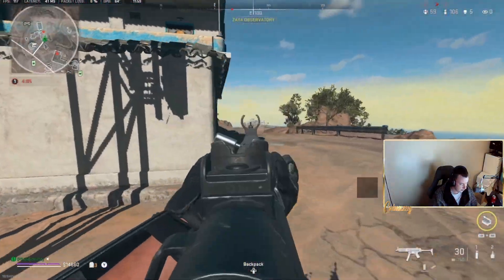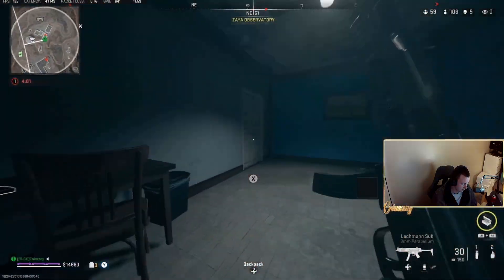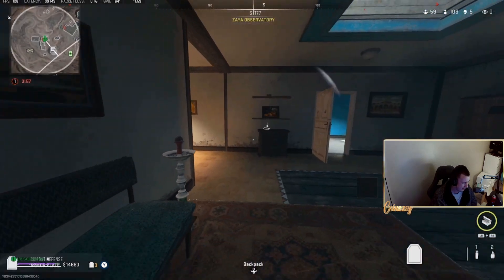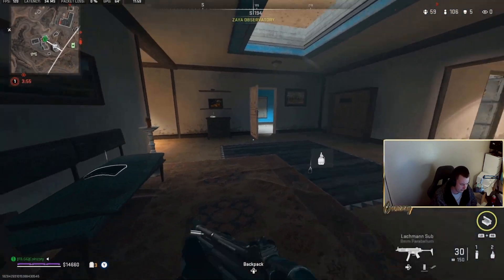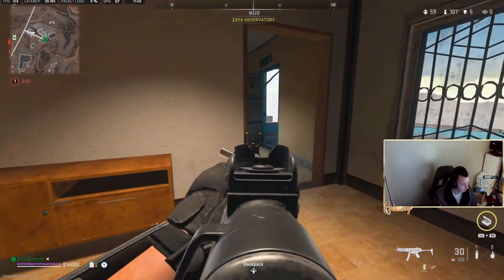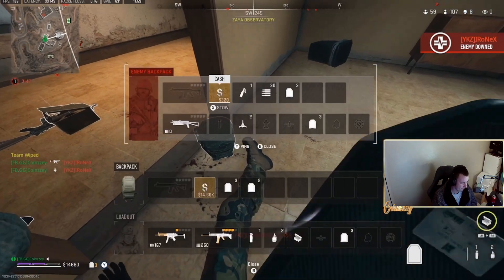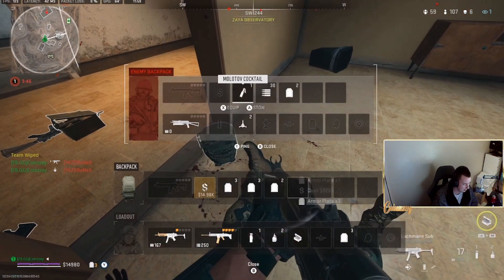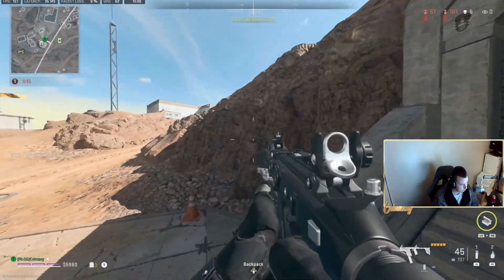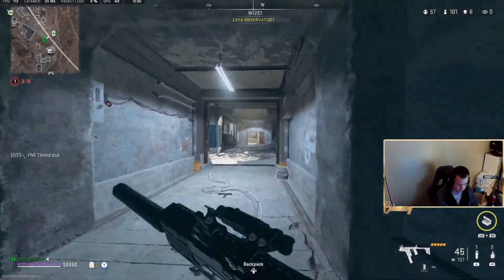We do get a UAV. I push this guy but he's not where I thought — he's wrapping around the back of the building. I start getting shot from the top of Observatory. This guy plays it really weird; I thought he'd run out and challenge me, but he's just hiding in a corner. Love to see it. We clean up those kills and move on.